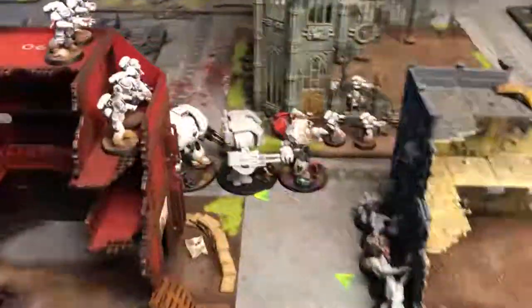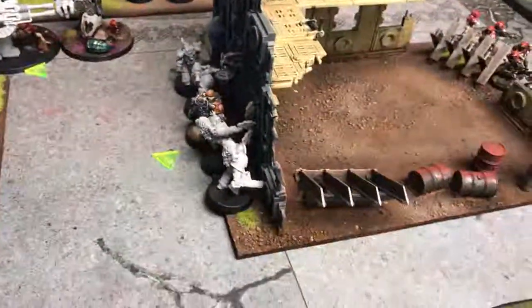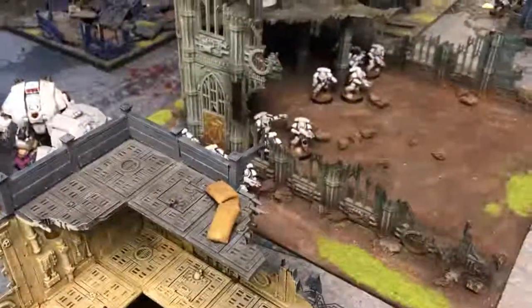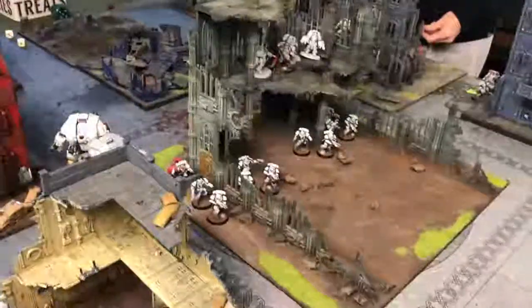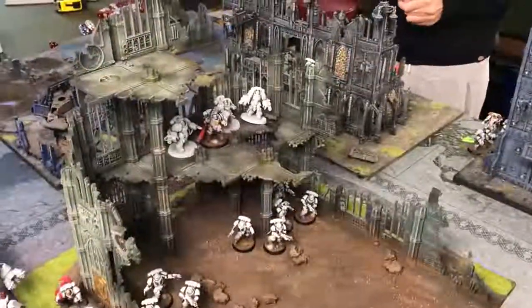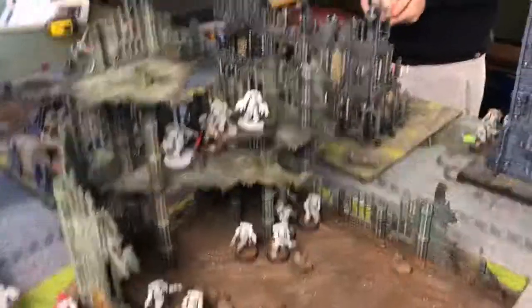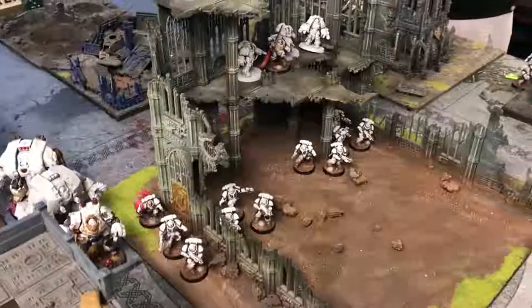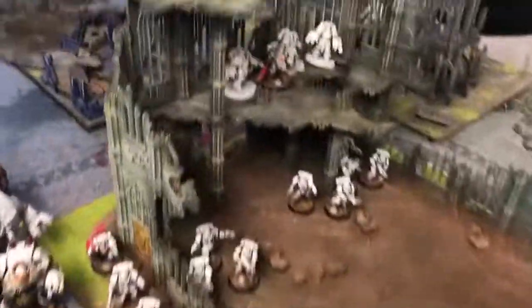Mills has run forward — his Thunder Run Leviathans are both running down here. Both veteran squads have run forward; they're obscured, I can't see them. I could possibly charge them. Mills has also taken a formation from the campaign book — the Primaris formation, I think it's Crusader Veterans. His two Intercessor units with power swords have been upgraded to veterans — extra attack apiece plus one leadership — and can take veteran abilities.